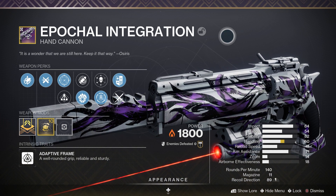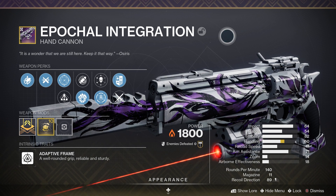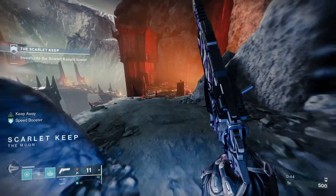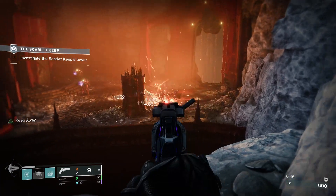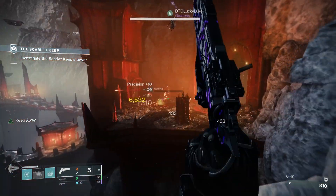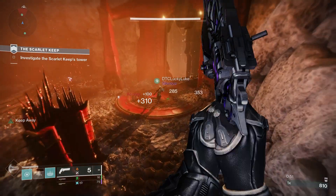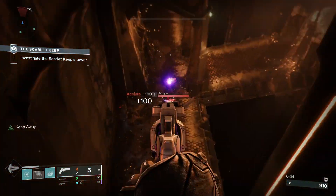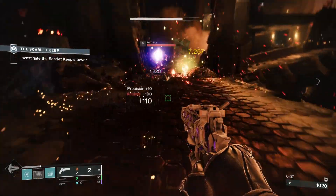Epochal Integration is a legendary energy hand cannon with an adaptive frame — it's reliable and sturdy. Looking at the stats: 84 impact, 54 range, 82 stability, 60 handling, 41 reload speed, and 18 airborne effectiveness. It's a 140 rounds-per-minute hand cannon with 11 in the magazine.